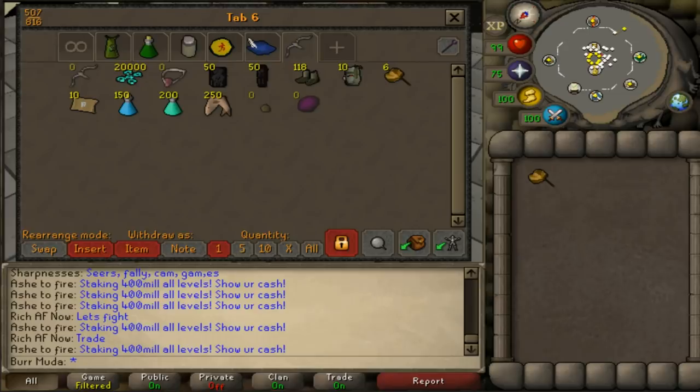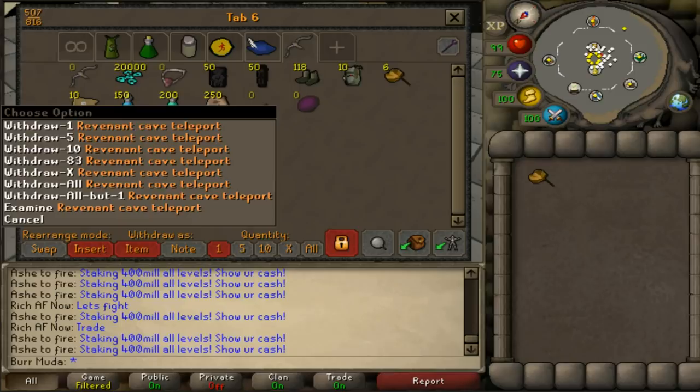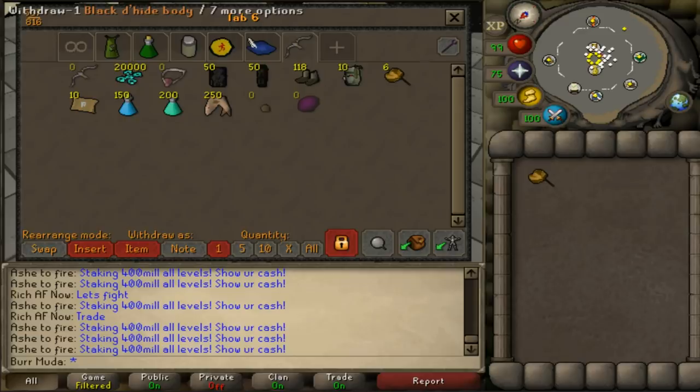We've got quite a few supplies: 20k ether, a lot of potions, 10 rev teleports, some sharks — 50 sets. I wanted to have an even number so it's easy to calculate at the end when I deduct all this. We should be set for a while, let's get to this.